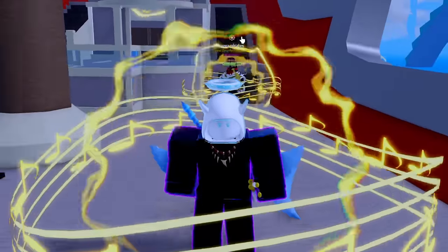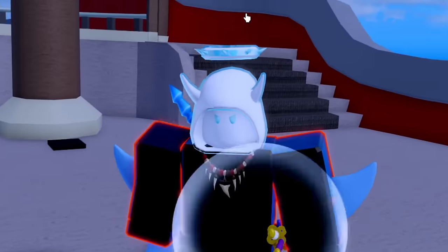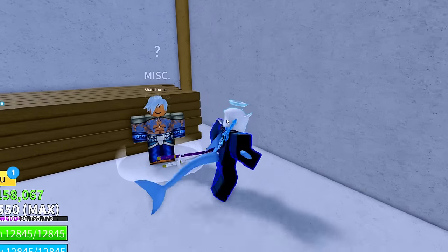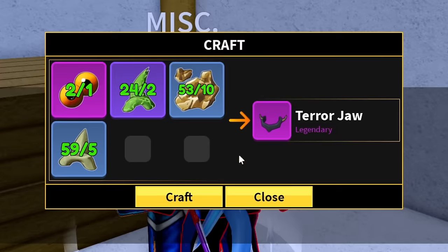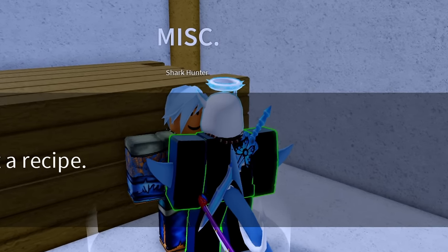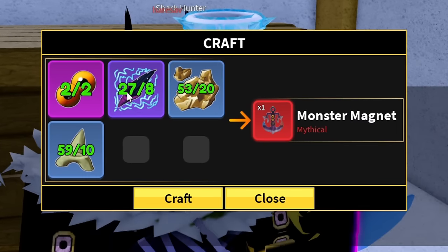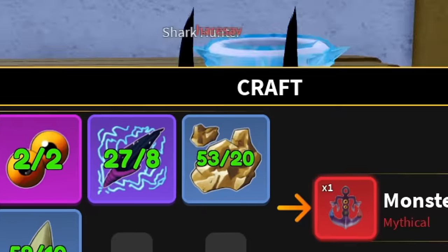If you guys don't know, I also had a livestream for this because it was taking forever, so I decided to share the journey with you guys. We went back to spawn and traded in the terror eyes. On my livestream I ended up crafting the second item known as the terror jaw. That means we unlocked the third item which was locked before - the monster magnet. We need to craft this bad boy. Look at how many resources I've stacked up from slaying all those monsters. Now let's go ahead and activate our monster magnet.